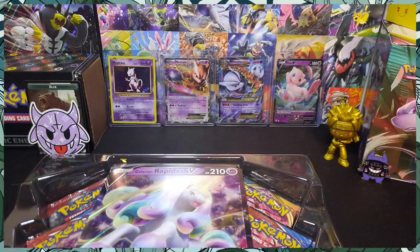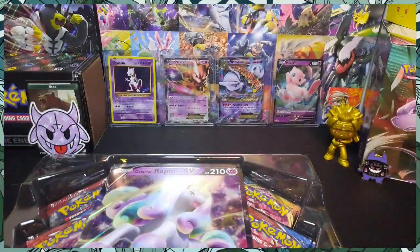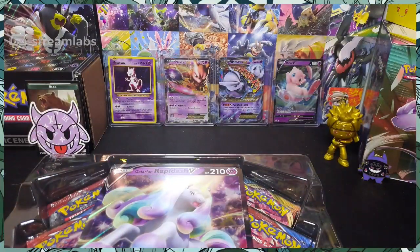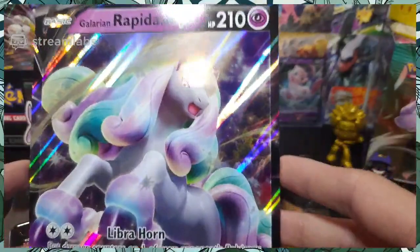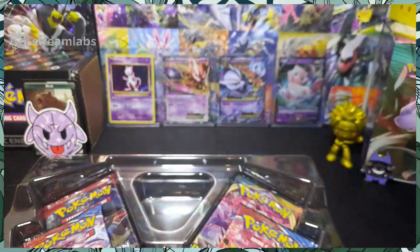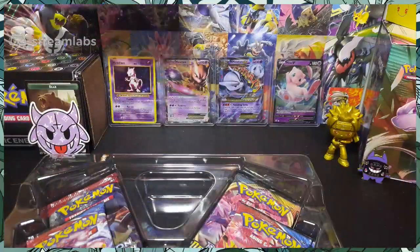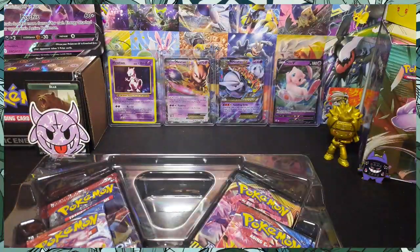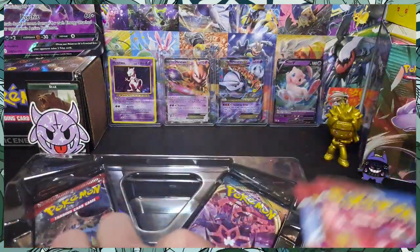Let's go ahead and sleeve that up. Now she's protected. Always sleeve up, folks — take care of your cards. Look at that giant, beautiful Rapidash. That is beautiful. Let's put her up there for now, just get that purple shine in the background. Okay, let's go ahead and get into some booster packs.